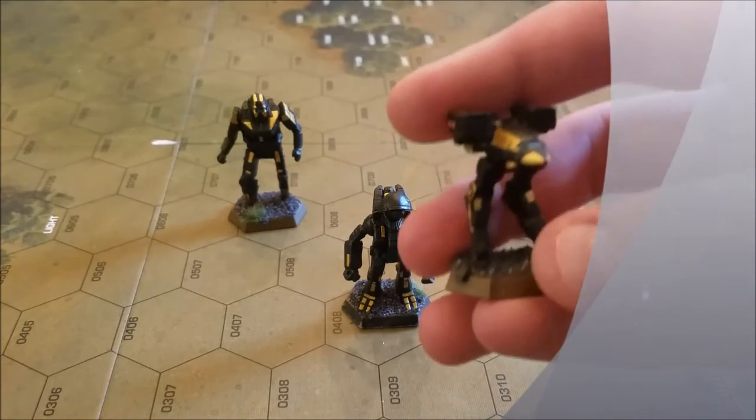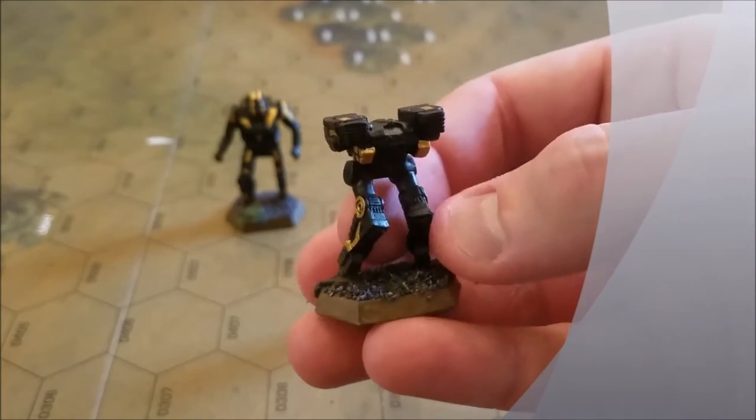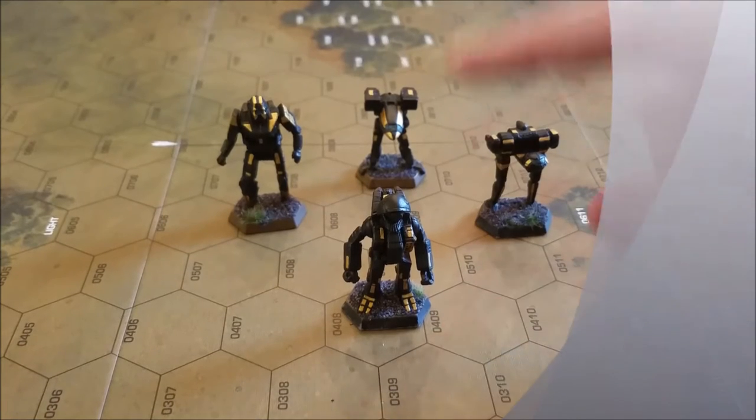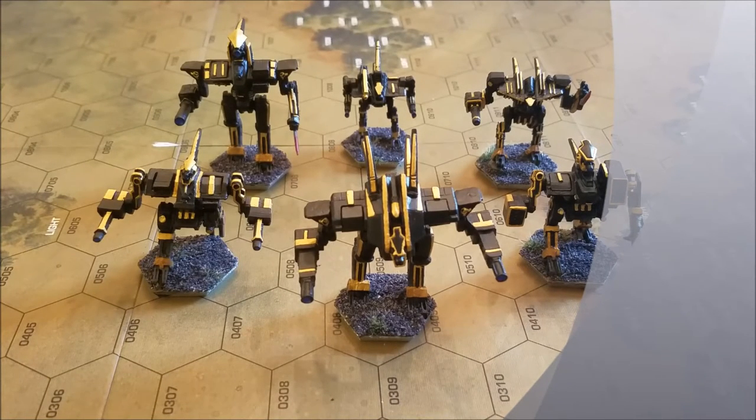And finally we have the Catapult. For any newer players, we have the Jenner, Cyclops, Banshee on the left, and Catapult in the back. You'll also notice these are black and gold — these being the six Celestial mechs. The reason I made them black and gold is it's kind of a universal color. When you think of a Shadow Division and all of these being named after angels and demons, black and gold kind of fits. I also have a theory about the Celestial mechs that I'll put in another video.